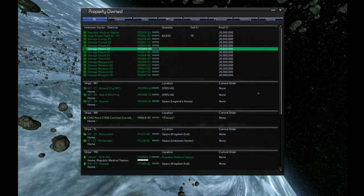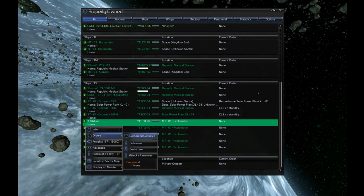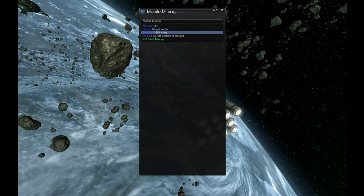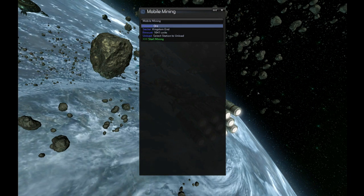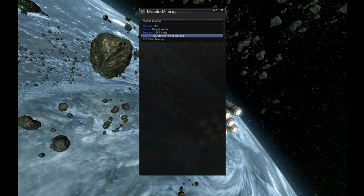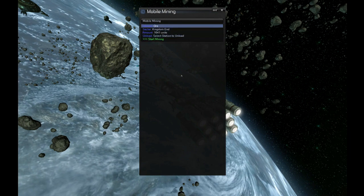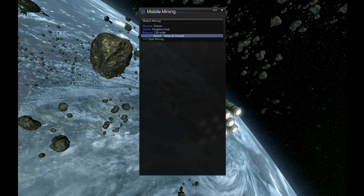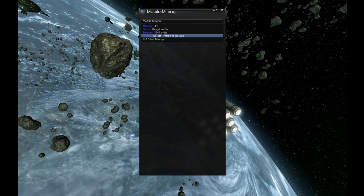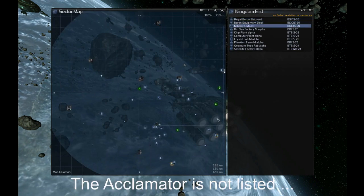Let's go ahead and get these guys going. Orders, command, special, mine minerals - ore, Kingdom's End. What it does is look at what type you want to mine, figure out how much space each takes up, and automatically fill in the max number of units that fit in the cargo hold. So if I toggle to silicon the number is 729 because silicon is bigger, and back to ore it's 1,641. I'll just leave it at max. Then select station to unload to.